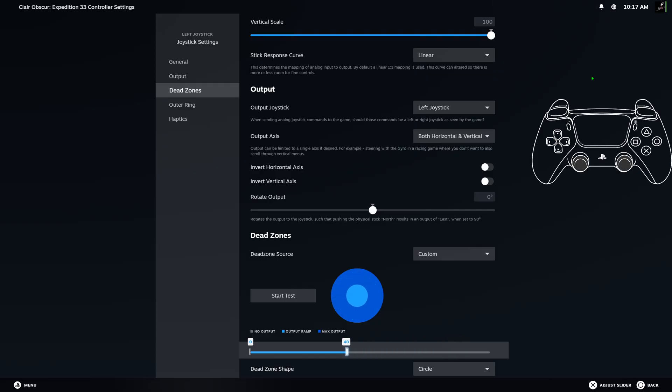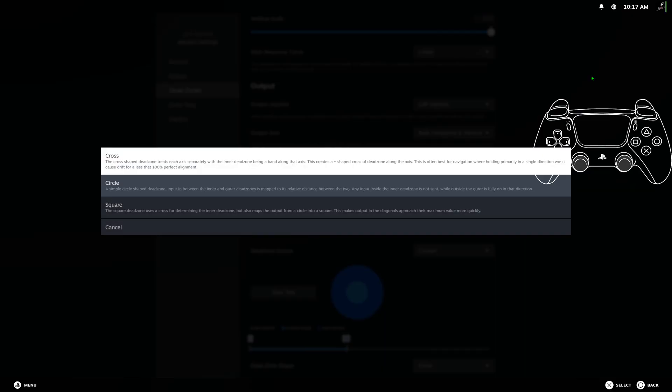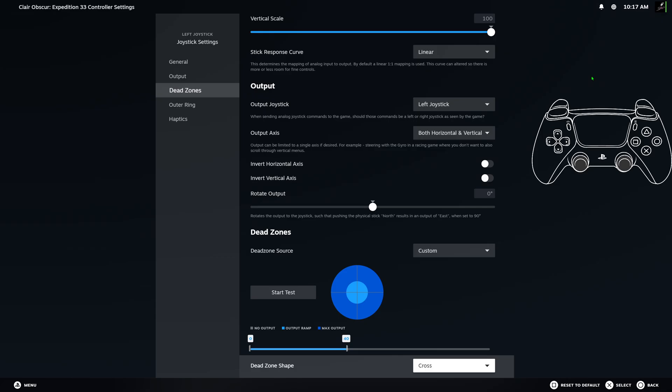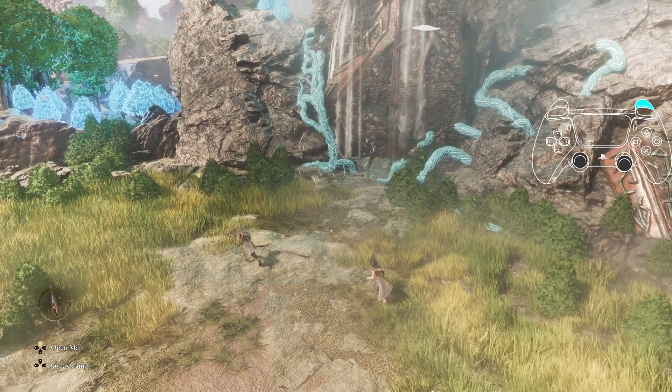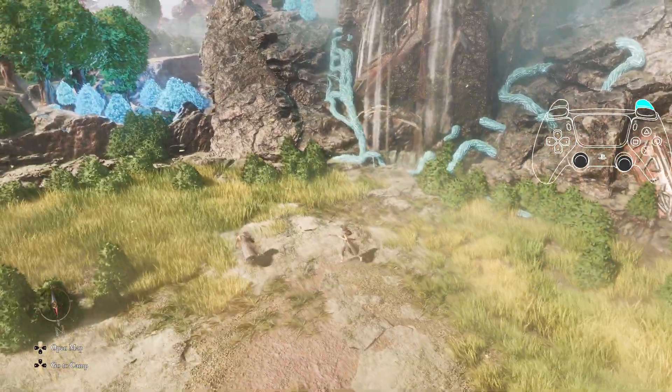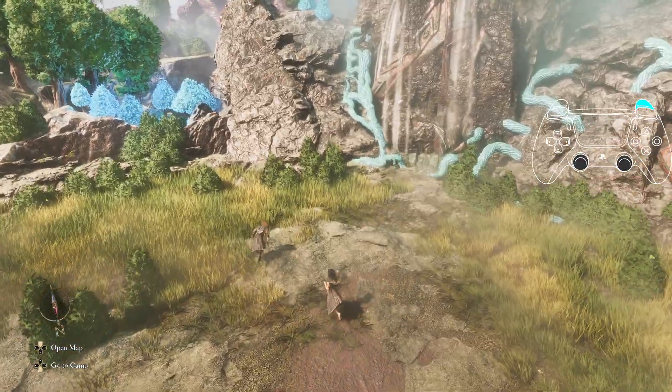You don't have to use 40 if you don't want, but I like it. Change circle to cross — very important — and you're good. Close your Steam overlay. Now you will not stutter while you sprint, unless you really let off of the left joystick to walk.